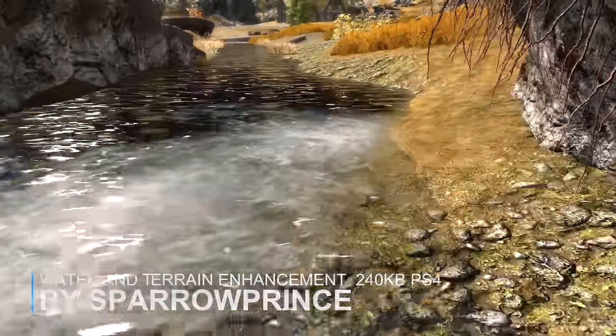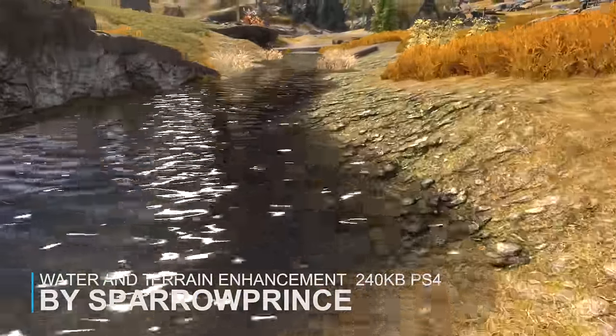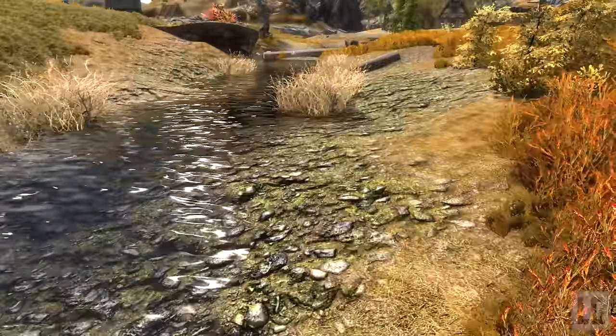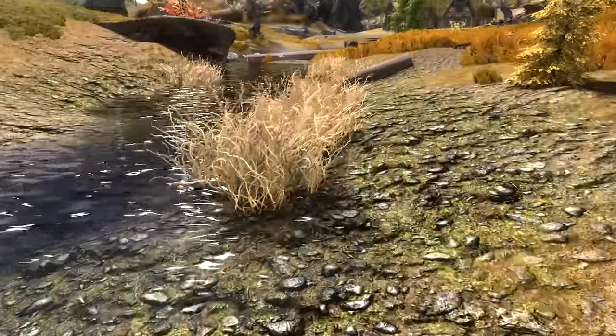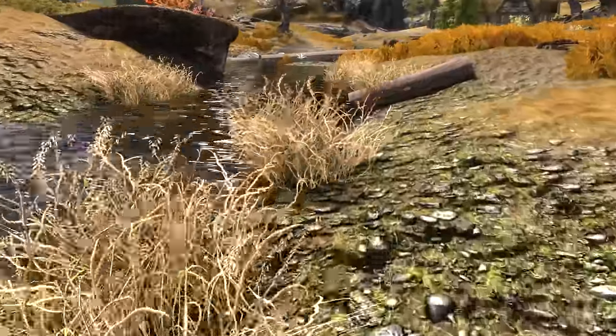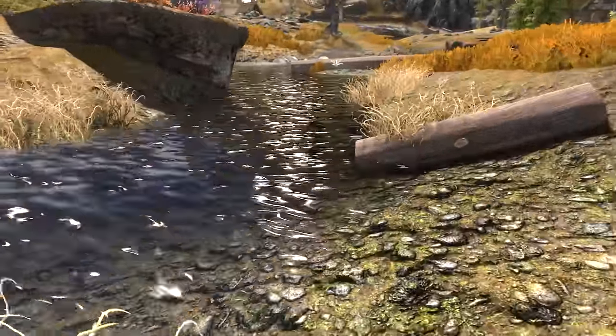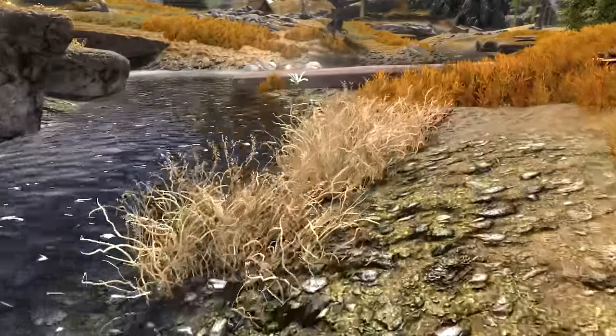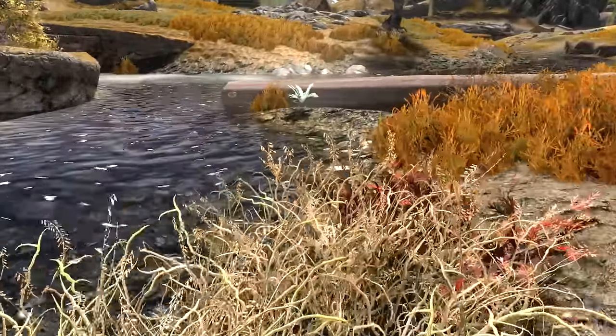Number 10 — Water and Terrain Enhancement. This mod aims to edit all the water and the terrain in the water of Skyrim to make it look much better. Every river, pond and lake, even the ocean has been altered. The mod alters not only the transparency of the different waters but also adds in wave animations and edits flows to make each of the different water sources more natural and realistic.